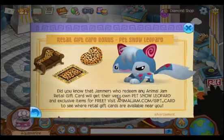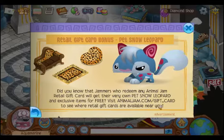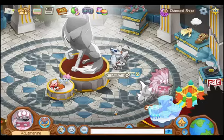Did you know that Jammers who redeem any Animal Jam retail gift card will get their very own pet snow leopard and exclusive items for free? Visit AnimalJam.com/giftcard to see where retail gift cards are available near you. That's just their little advertisement near the end.